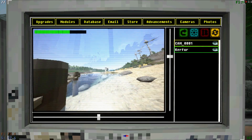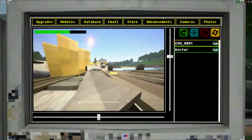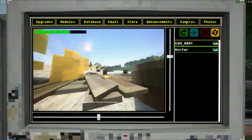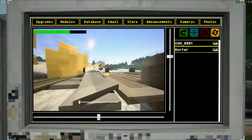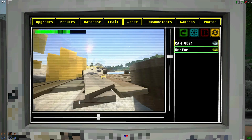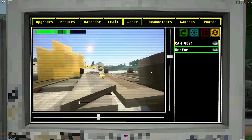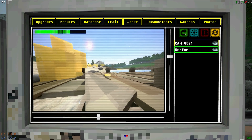The first thing you gotta do is figure out where he is by clicking on the camera button at the top of your computer, click on this little yellow icon on the right side, and then click on the eyeball that's labeled Kerfus.